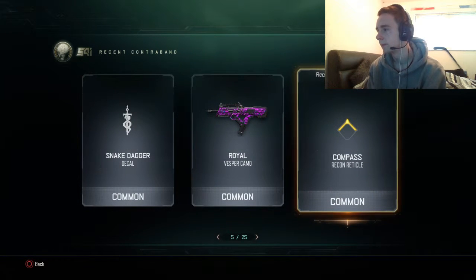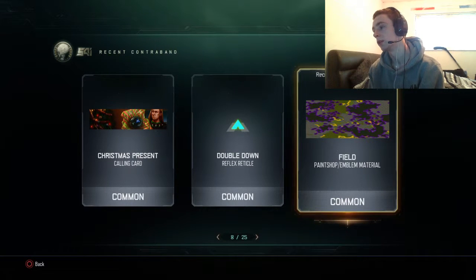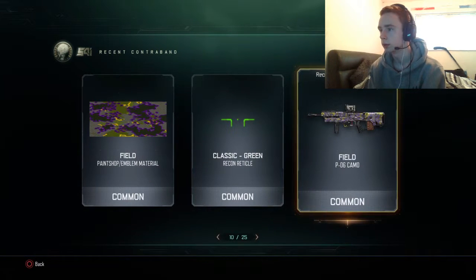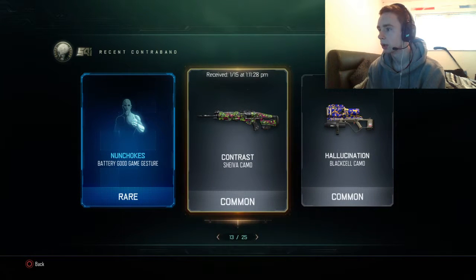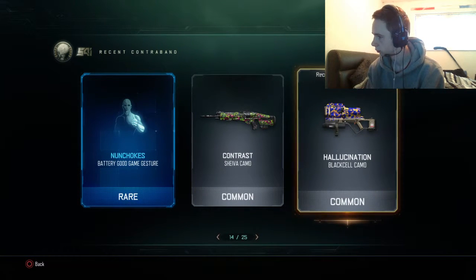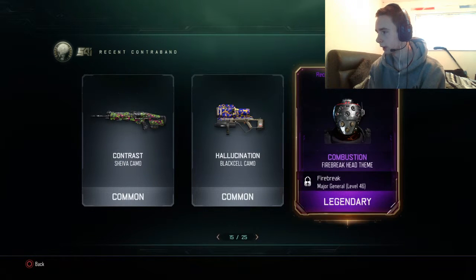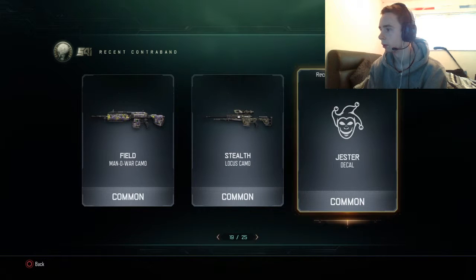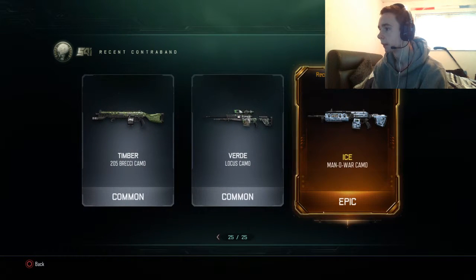Classic green recon radical. Fields for the P06, camo, orcs calling card, nunchucks for the Battery. Contrast for Shiva. Lucination for the Black Cell. Combustion fire. Brick head theme. Dice Nomad body theme. Field Man of War camo, stealth for Lucas gesture, decal, field Weevil Royal KRM. Precision recon radical timber. Verde ice for the Man of War.